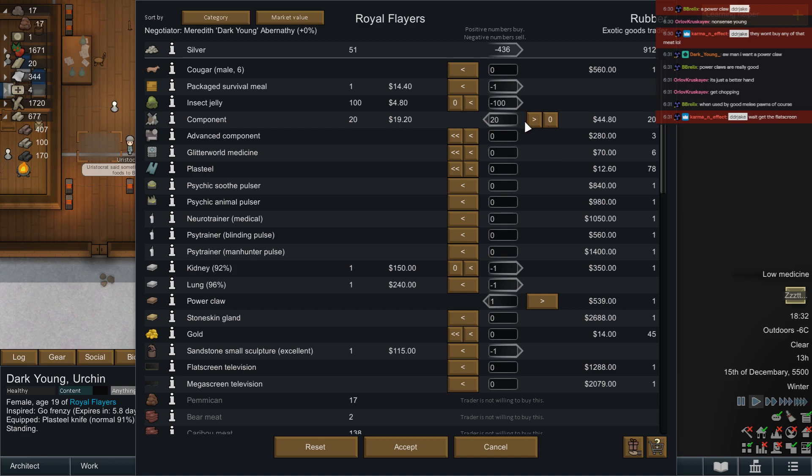I could say no to the medicine and get more of the components. Whoops — I want their components, not selling components. That seems acceptable.